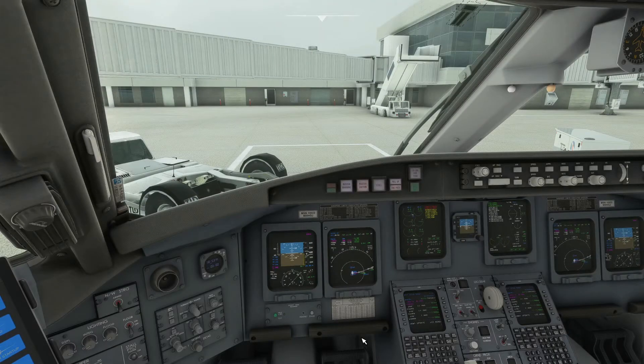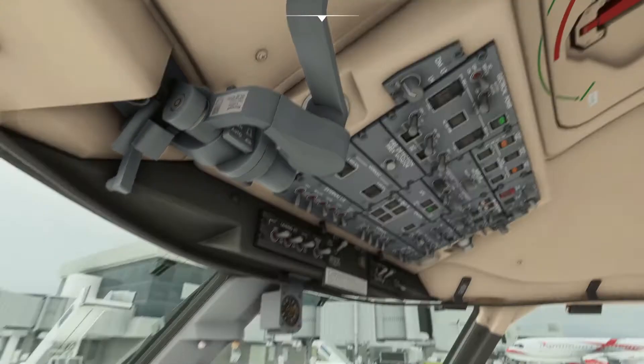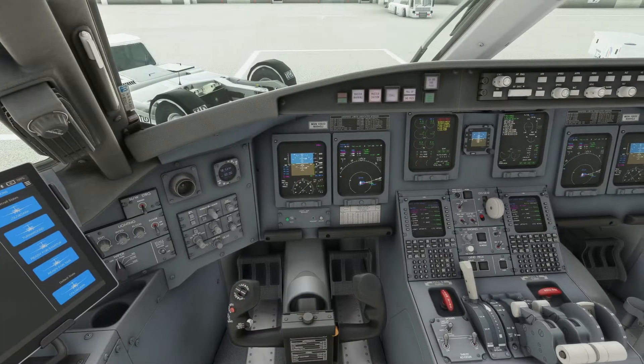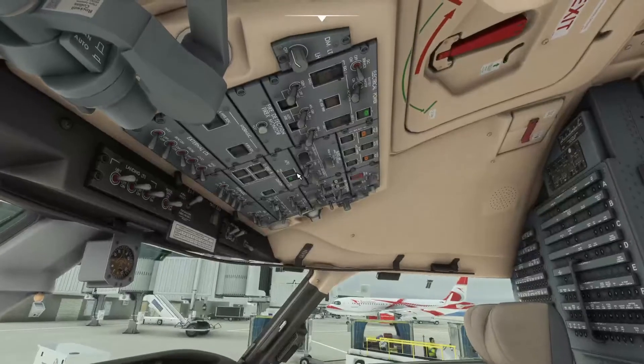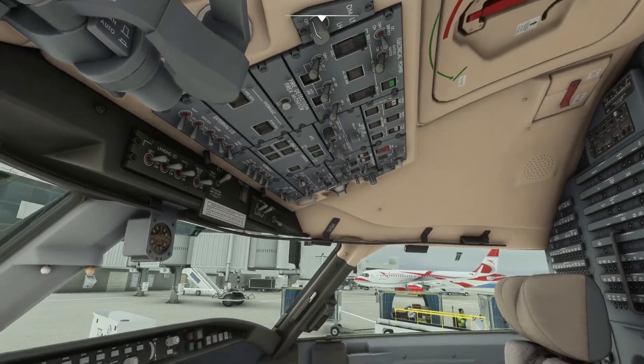We are ready to prepare to start the engines and get pushback, so we'll do the engine start flow. This one is rather short compared to the others. For the captain side, you turn the beacon on and make sure that nozzle steering is off. Typically the first officer would turn the fuel pumps on.